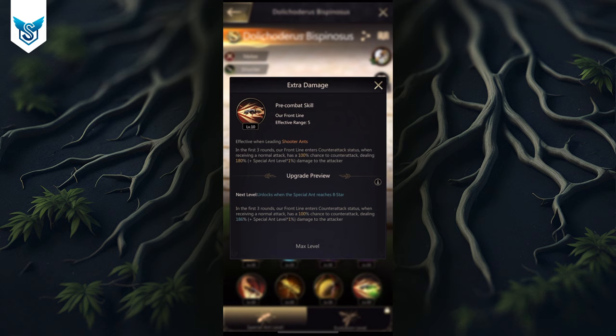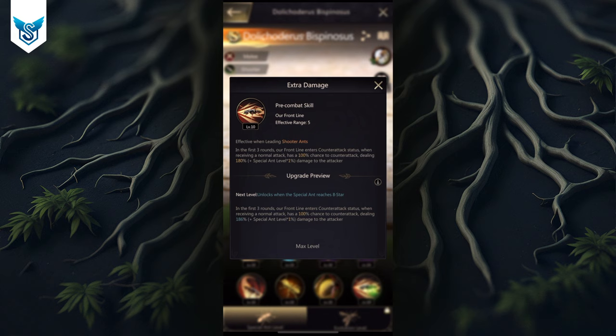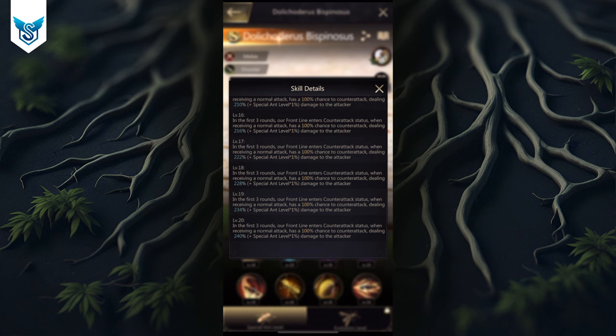Skill eight is impressive: in the first three rounds, the frontline enters a counter-attack status. When receiving a normal attack, there's a 100 percent chance to counter-attack dealing 180 plus one damage — at level 50 that's 230 percent damage to the attacker. At eight star you're looking at 290 percent damage to the attacker, with a 100 percent chance to counter-attack.